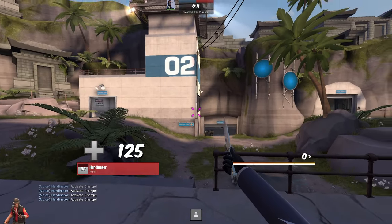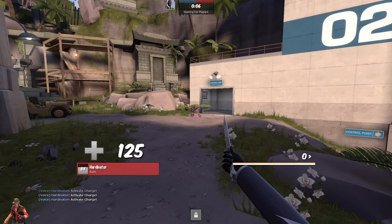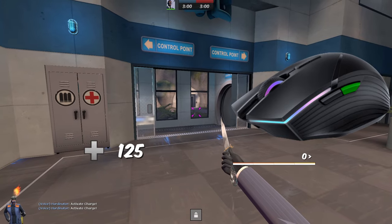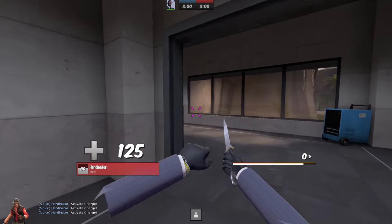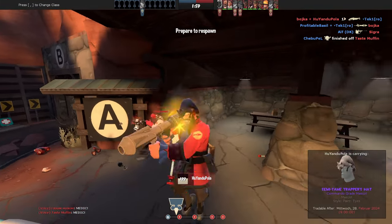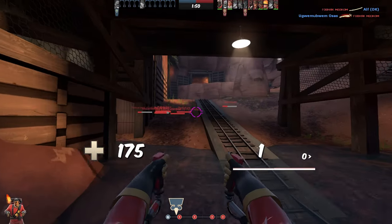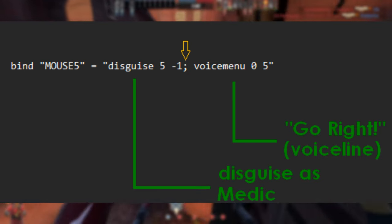As Spy, I discovered that you can mask your decloak sound by playing a voiceline. The loudest voiceline is 'Activate Charge' from Sniper. By pressing the right side mouse button and decloaking at the same time, you can sometimes mask your cloak perfectly. The voiceline 'Activate Charge' is also very useful when you play Heavy, Soldier, or Demo to signal your medic that it's time to use Uber on you.